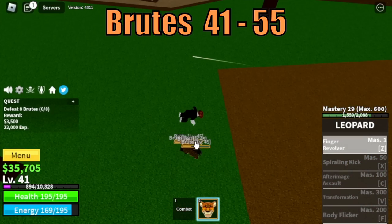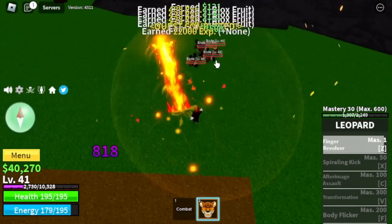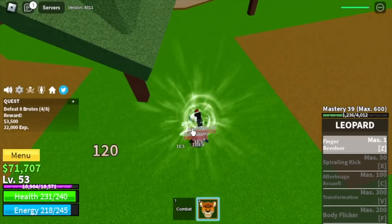Next up, we got the Brutes until level 55. There is no high ground here, so back to basics — lure, use your Z skill, and defeat them.